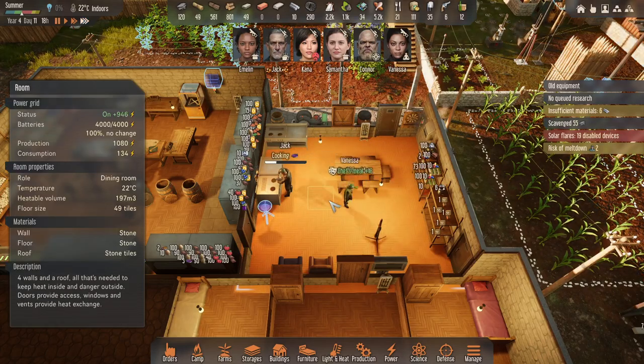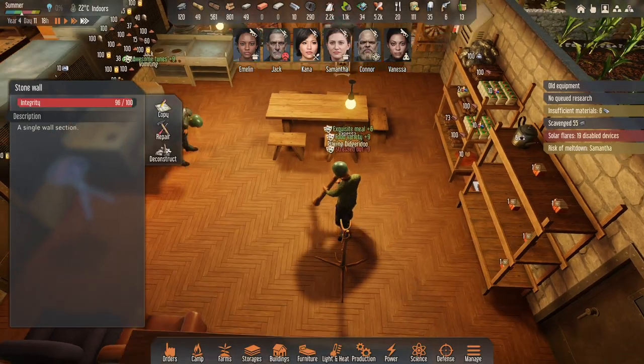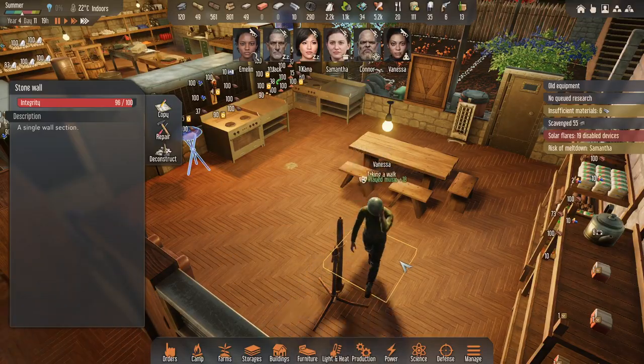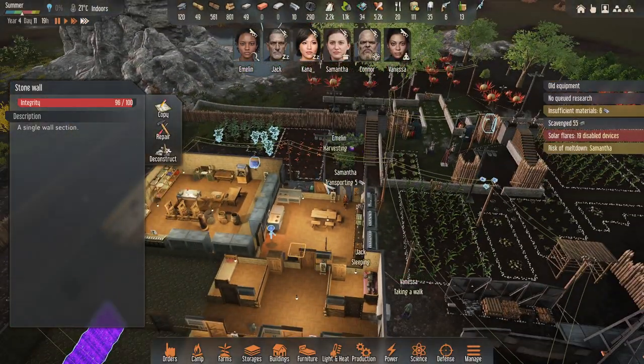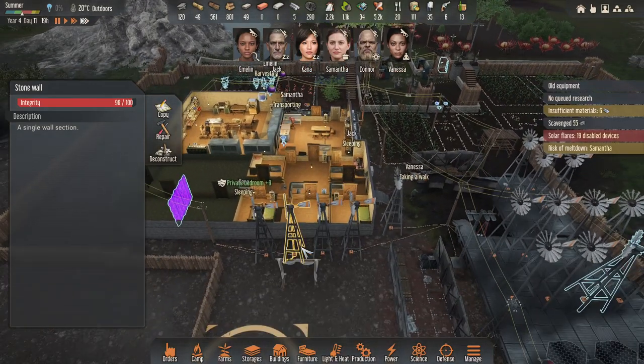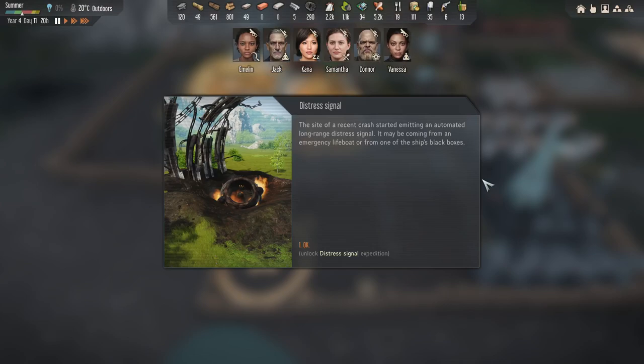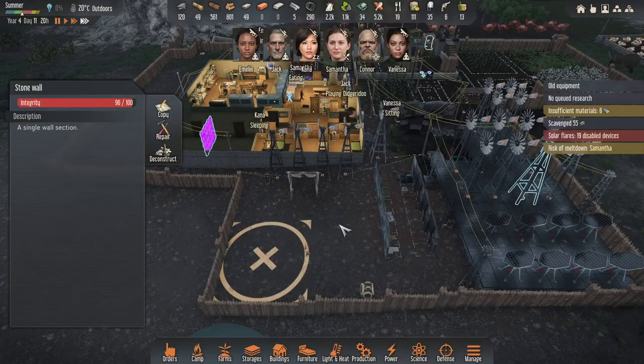I'm still low on metal alloys. Distress signal — the site of a recent crash started emitting an automated long-range distress signal. It may be coming from an emergency lifeboat or one of the ship's black boxes. I could definitely use another survivor, so I'll do that expedition next.